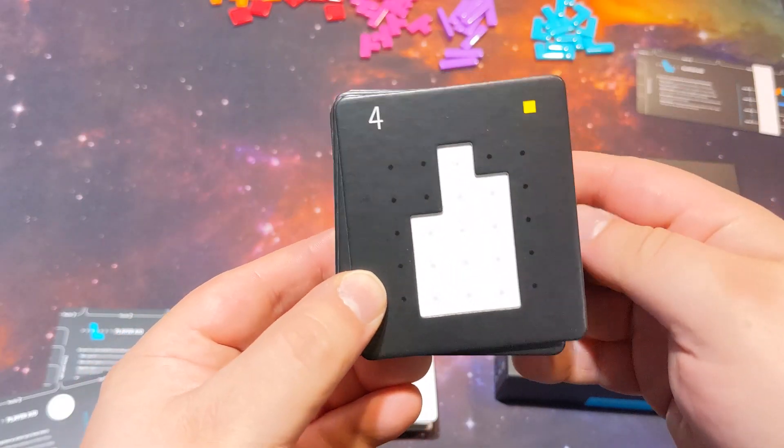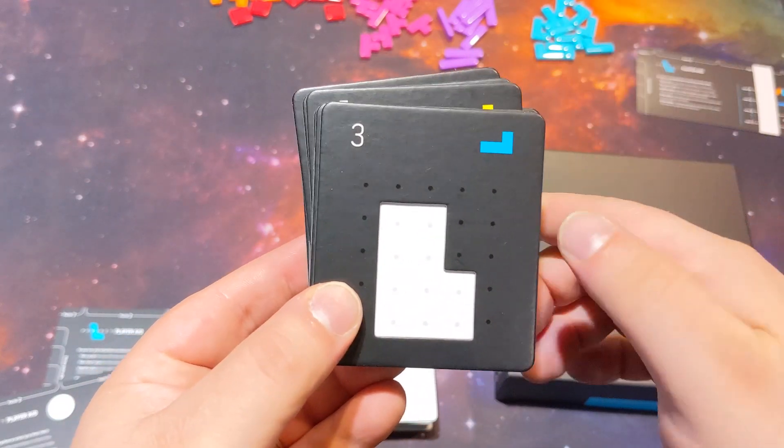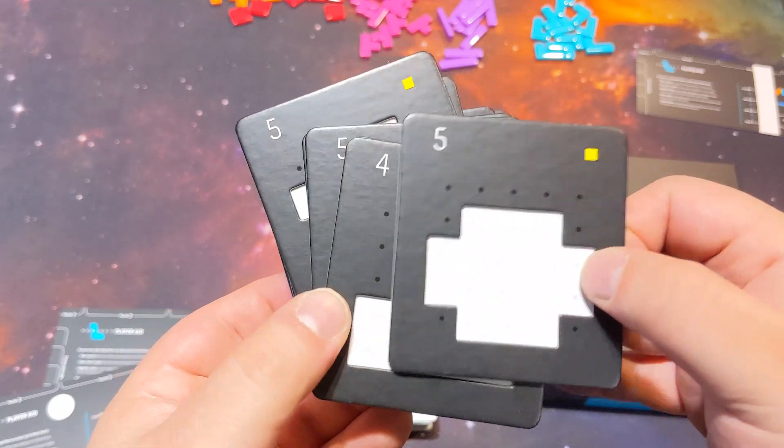Once you've completed a tile, you take a reward — shown up here — which is usually another piece. You also get victory points, so you turn the tile face down, pop it to one side, and at the end of the game you reveal your score piles to see who's won.